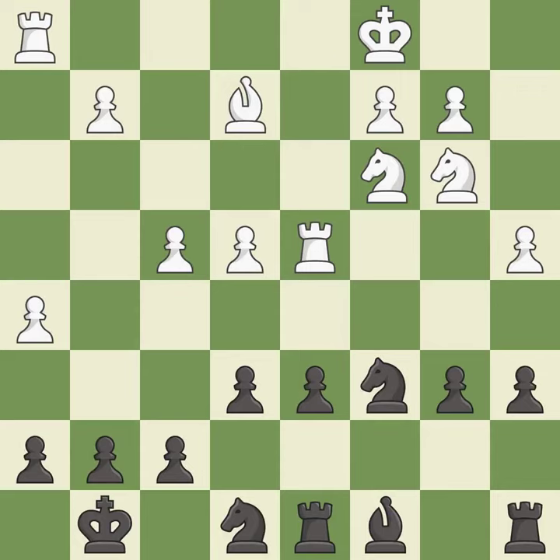This attacks a rook, winning a tempo when it moves away. It is best — this wins time by threatening a knight and forcing it to move away. It is excellent. This defends the attacked knight. This threatens to attack a trapped rook.